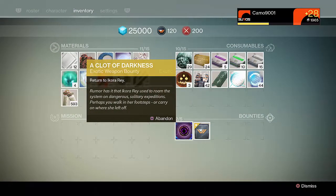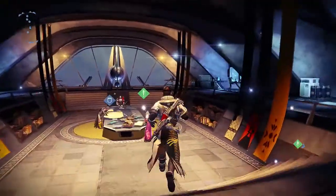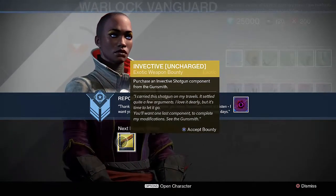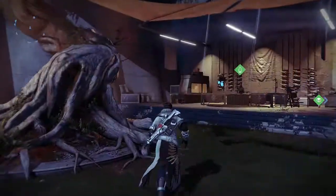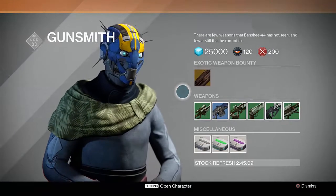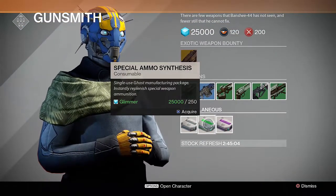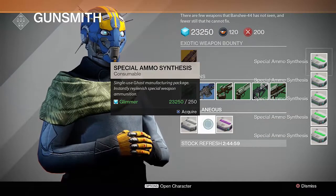Once you've finished the mission you'll receive a Cloth of Darkness. Return to the tower and head over to Ikora Ray — she will give you an uncharged Invective. To charge the weapon you'll need to obtain an Invective Component. Head over to the gunsmith and you'll notice a new item available for purchase — this component costs 50 special ammo synthesis to buy. If you buy them all with glimmer this will cost you about 12,500 glimmer, which is half of your maximum capacity.